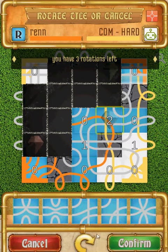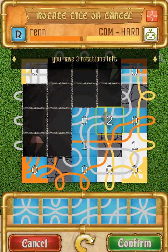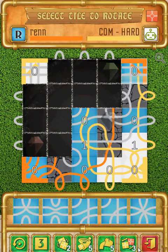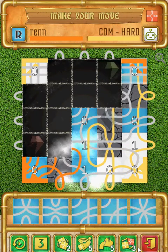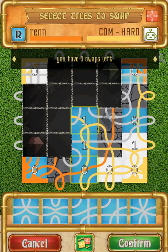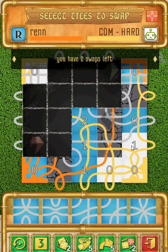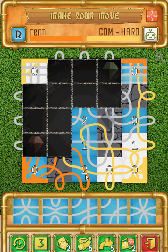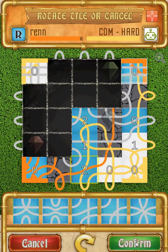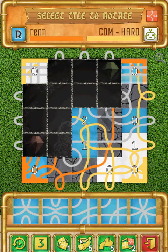The opponent has altered a tile and I'm going to alter it right back, putting myself in a good situation. Because I could place one tile in there that could actually get me to a win. This particular computer really likes to use the rotate button, and I'm running out of rotations so I have to be careful — I only have one left.